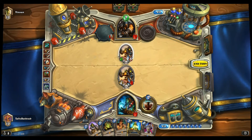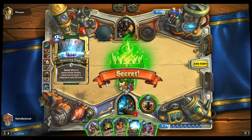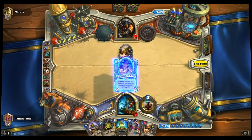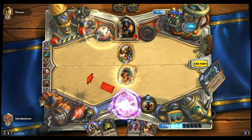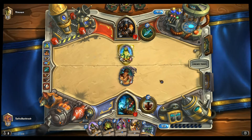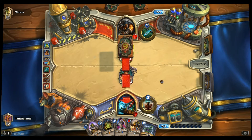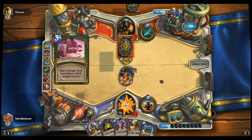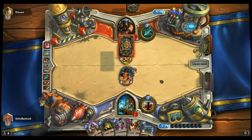We're pretty much left with no choice but to let our Shredder get frozen. The upside is that we do get to kill his Glaivezooka with Harrison Jones. That's not nearly as good as getting an Eagle Horn Bow with multiple charges, but you can't be too choosy with Harrison. Especially when you're behind on board. Loatheb would have been okay there, but I just really wanted to get that two damage off on his hero.